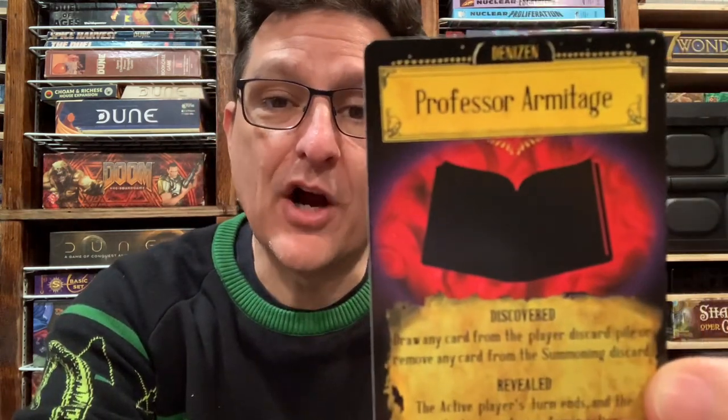Next we have Professor Armitage. If you discover him, you draw any card from the player discard pile, or remove any card from the summoning discard pile. That could be very handy depending on what's going on in the game.